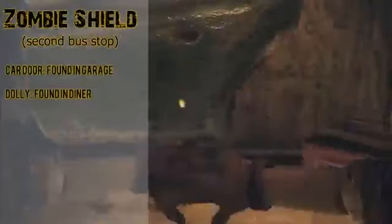Obviously this is something you're gonna want to get and make so you have the ability of getting all these awesome items. Next we have the zombie shield — we saw this in the zombies trailer and it's made from a car door found in the garage and a dolly found in the diner. It's basically a redneck riot shield and it should be very useful.